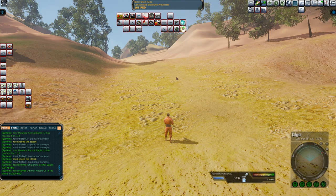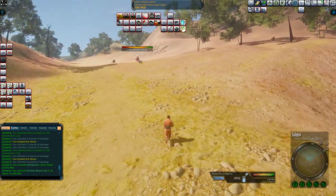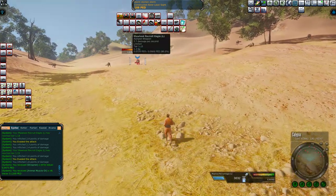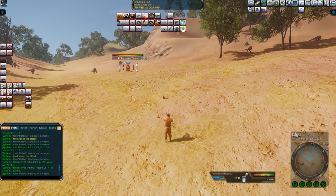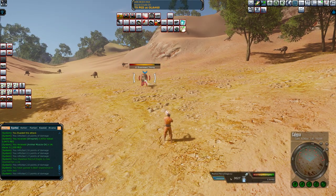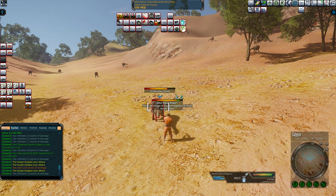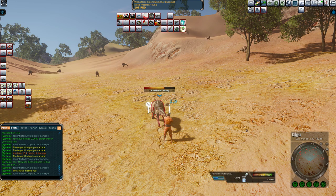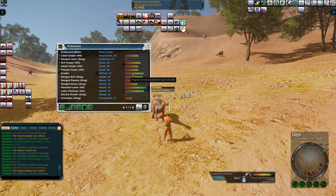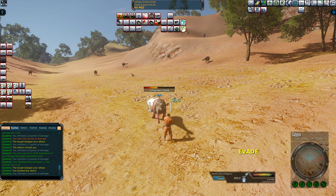If we just go ahead and start hunting some of these, I'm going to be doing that with a cheap little Maloud Recruit Eagle, so I'm going to take a bit of damage before I kill anything. We're going to notice that we're going to take damage — we are going to get hit for 13 damage. As you can see, even for someone who is a rather high evader skill like me, I'm still going to be hit quite often.